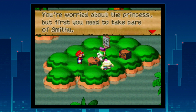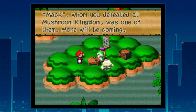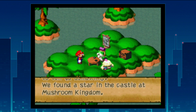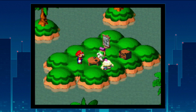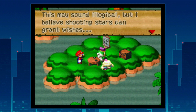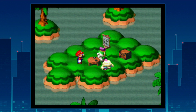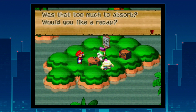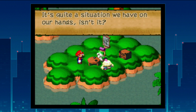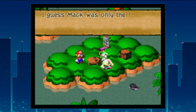Mallow mentions finding a star in Mushroom Kingdom's castle. Frog Fuchsius says shooting stars can grant wishes and believes they'll play a vital role in the fight against Smithy. Mario and Mallow absorb the information — Mac was just the first of Smithy's gang, and more will be coming, some of whom will make Bowser seem nice.